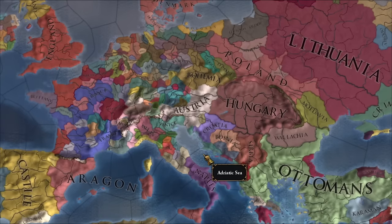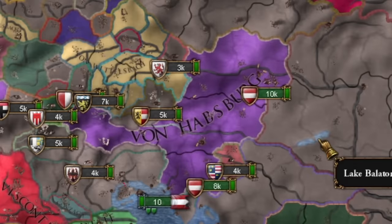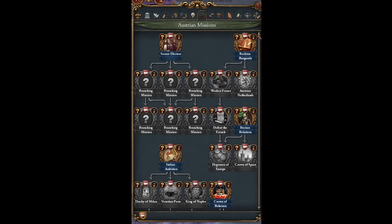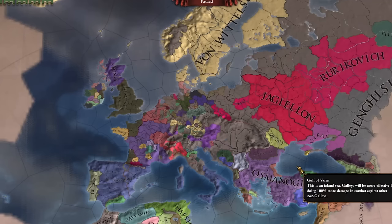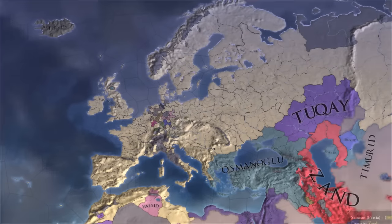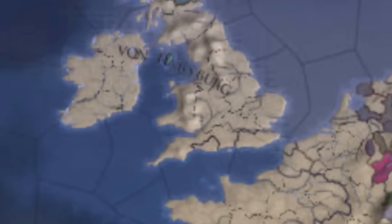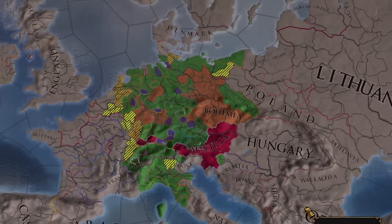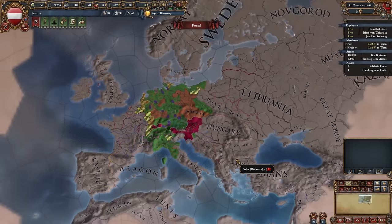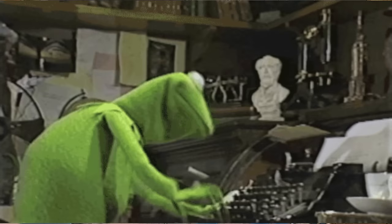In today's episode of EU4, I'll be playing as Austria ruled by the Habsburg dynasty — yes, the one with the distinctive jawline. I'll try to use the new Austrian missions, especially one that spreads the Habsburg dynasty across all of Europe. Hello, imperialist Lucas here. I have a question: do you want a guide for quickly uniting the Holy Roman Empire as Austria? Let me know in the comments.